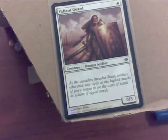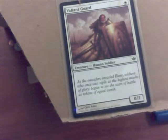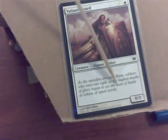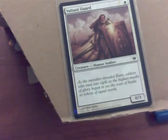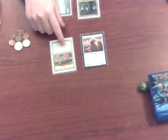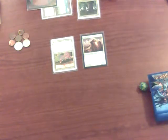I tap one white mana and play a creature soldier named Valiant Guard. He costs one white mana, has no abilities, no power — he can't attack worth anything — but he has three toughness so he can take it. He comes into play with summoning sickness and cannot attack. During my main phase I consider attacking with Volunteer Militia, but if he blocked with Devoted Retainer it would become a 2/2, my guy would do one damage and die while his lives. My opponent gets the better deal, so I'm not going to attack.